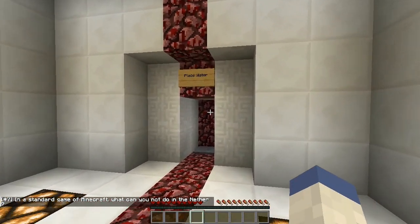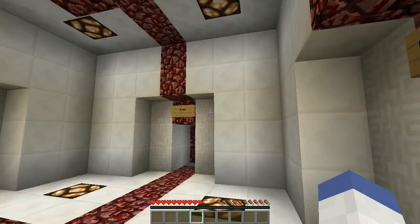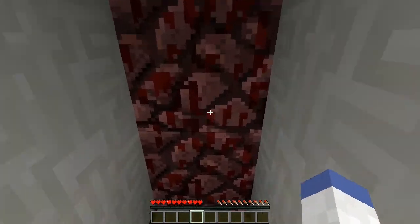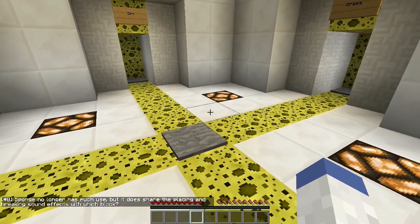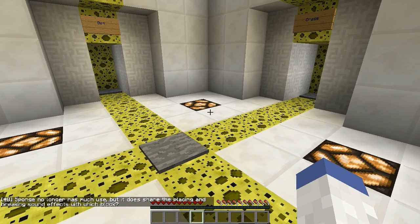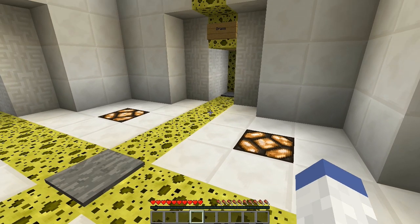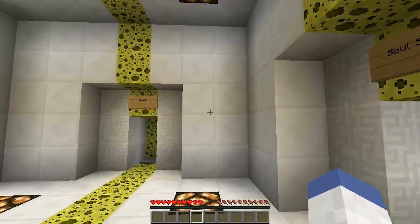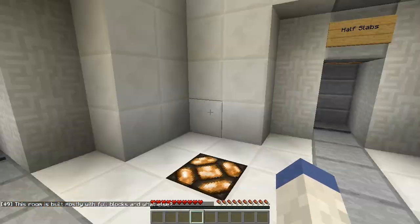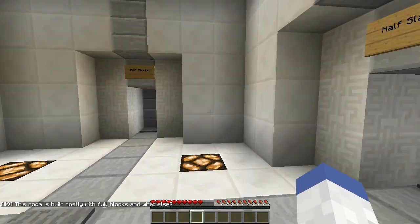In a standard game of Minecraft, what can you not do in the Nether? Options: place water, grow a tree, sleep, or find overworld mobs. Technically you can place water but it fizzes out, you can grow a tree, I'm gonna go sleep. Correct! Sponge shares a placing and breaking sound effect with which block - grass, dirt, soul sand, or wool? I'll just guess grass. Holy crap I got it right!